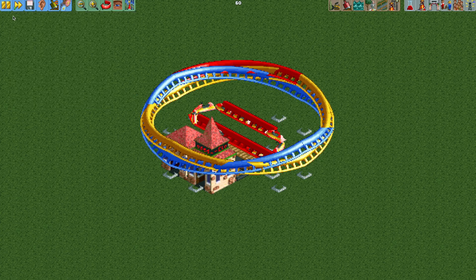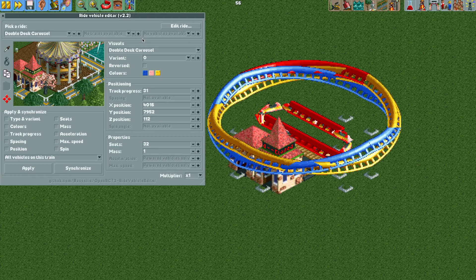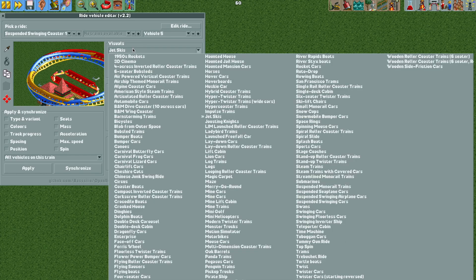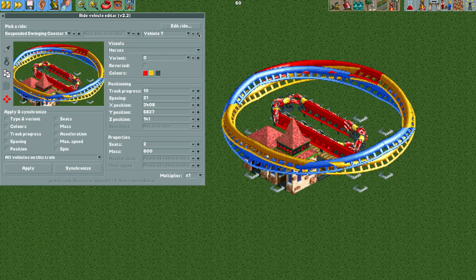Now we're going to open up the edit ride vehicles plugin — if you don't have this plugin, it's linked in the video description below. We're going to use the eyedropper to pick one of the vehicles and change the visuals to the horses, then hit the apply button to apply to all vehicles on this train. Now we're going to move to vehicle number 10.